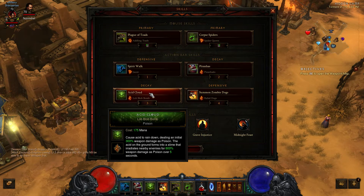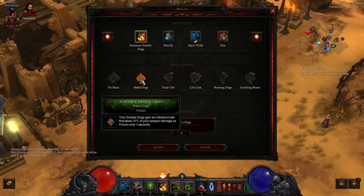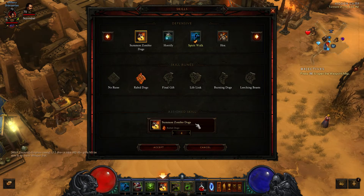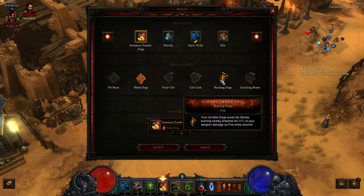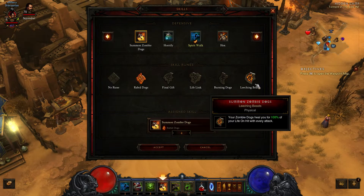With Acid Cloud you really only need to cast it a few times — you're going to have a bunch of those little poison blobs going around blowing up, and this is another big damaging ability. For Summon Zombie Dogs I'm using Rabid Dogs since this is a poison build and I do have the Tall Man's Finger. However, you can use Burning Dogs if you want some AOE capabilities.